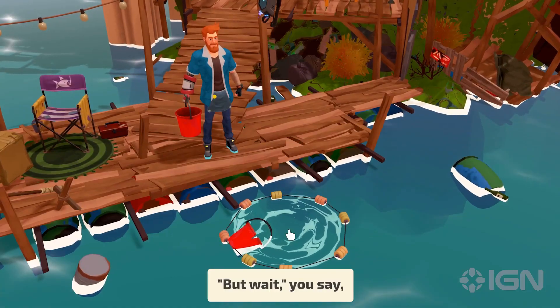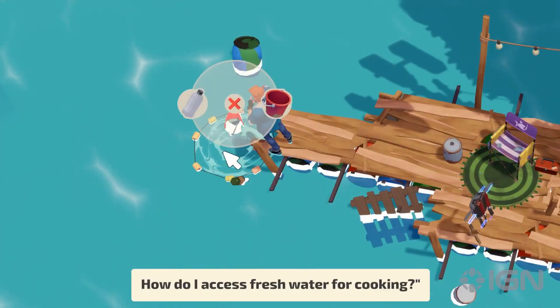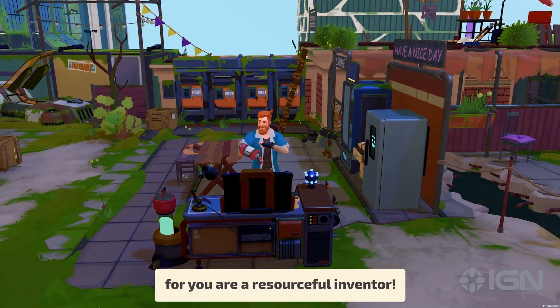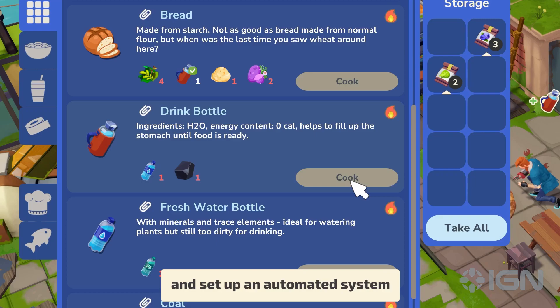But wait — the world is submerged in seawater. How do I access fresh water for cooking? Fear not, future dweller, for you are a resourceful inventor. Utilize charcoal to desalinate water and set up an automated system of pumps to solve this problem.